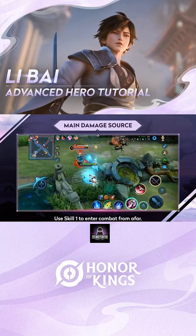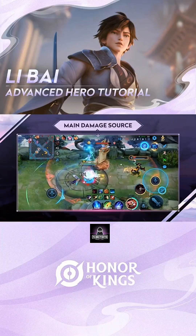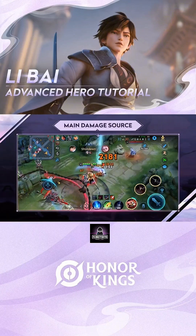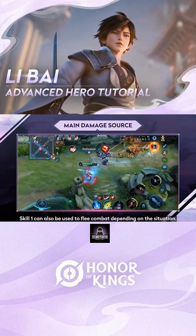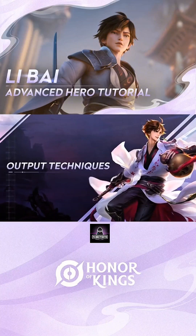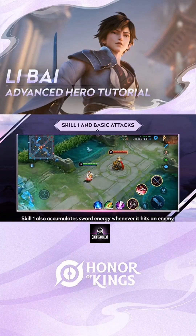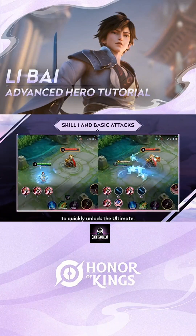Use Skill 1 to enter combat from afar, then use basic attacks to poke and accumulate sword energy. Both Skill 1 and the basic attack can be used to cancel the backswing animation of the previous attack. Skill 1 also accumulates sword energy whenever it hits an enemy, so you can use a basic attack between the first two uses of Skill 1 to quickly unlock the ultimate.